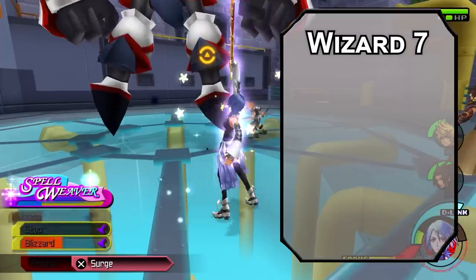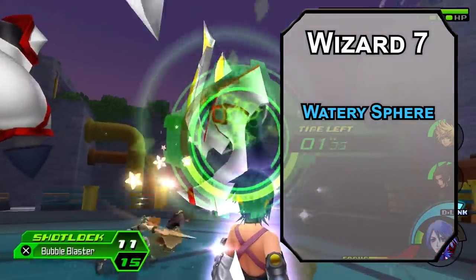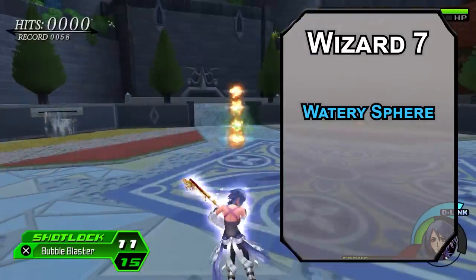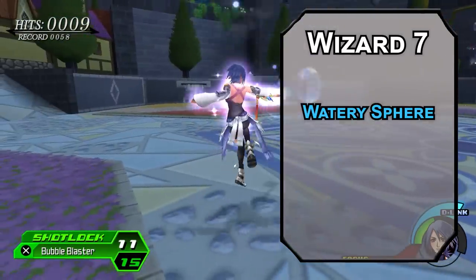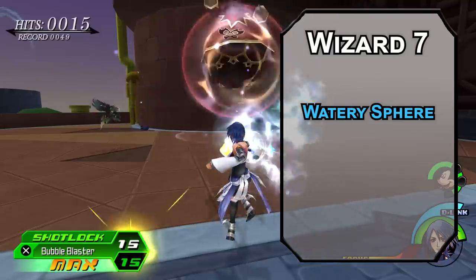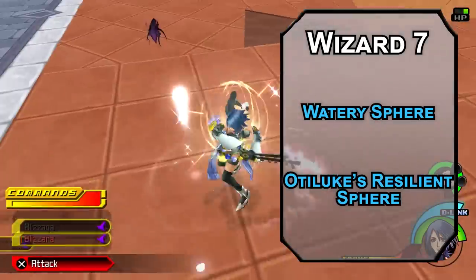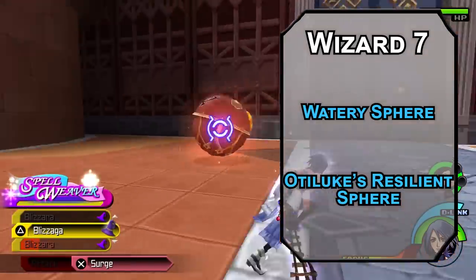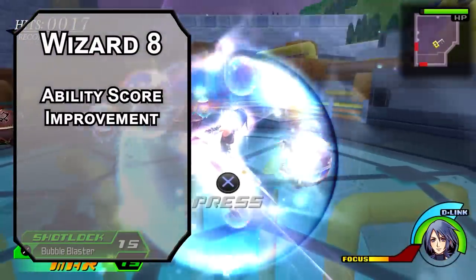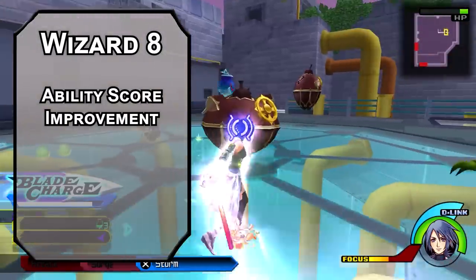7th level wizards can learn 4th level spells like Watery Sphere, creating a 5-foot radius sphere of floating water that forces a Strength saving throw on creatures of Large or smaller — failing that they're restrained inside until they make the save on their turn. You can fit 4 medium or 1 large creature and keep moving them 30 feet as your action. Otiluke's Resilient Sphere puts a creature inside and stops all magic and attacks from coming in or going out — great defensively, or you can trap an enemy, though an unwilling creature can make a Dexterity save to escape.